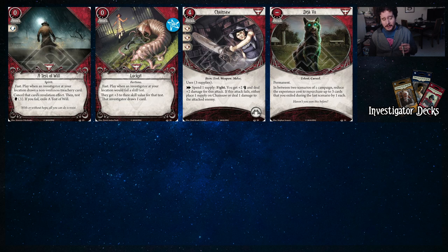And then we got Déjà Vu, which is for the exile archetype. Notably, I think that Daniela is probably one of the best users of Déjà Vu just because her stat line is so good that you can get away with her stat line, her ability, and her level zero Guardian weapons being good enough for two scenarios — maybe even three — without needing to upgrade your weapons. You can spend your first seven experience to get these things going into your deck. So I think Daniela would be very nice working with Déjà Vu.